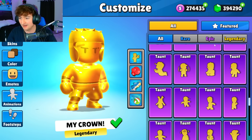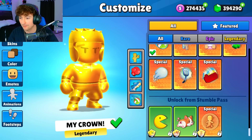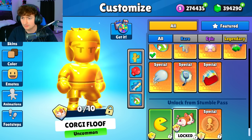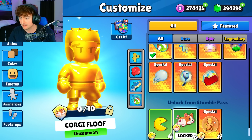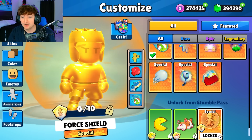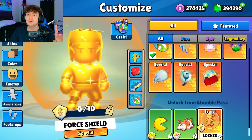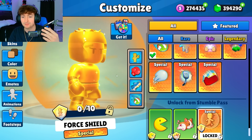Let's see if we have any new emotes. We got the Pac-Man emote uncommon, the Corgi of Floof uncommon. And then we have Force Shield — that's insane. Does it knock people back though? Because I'm wondering if people will use the shield rather than going after people. If you're in first place or in a situation where you have to stay alive, Force Shield would be so good.